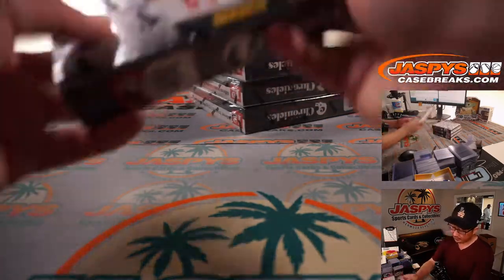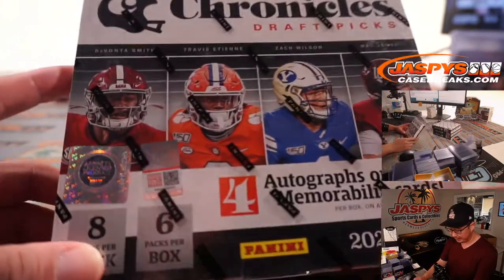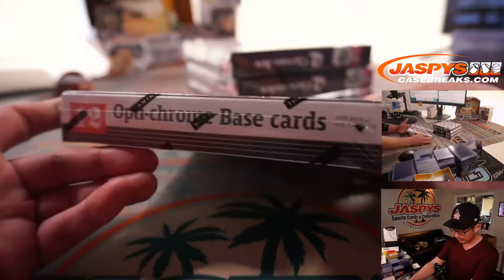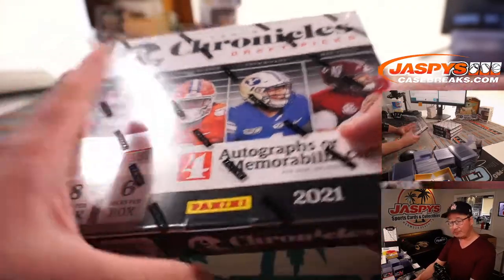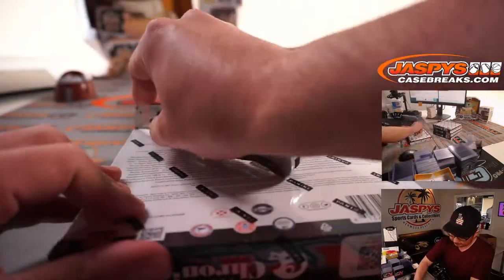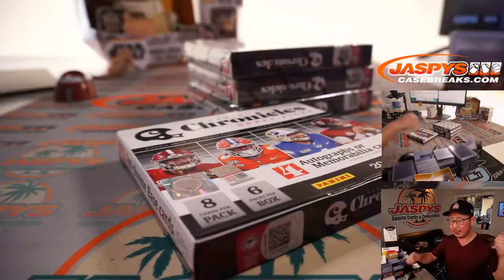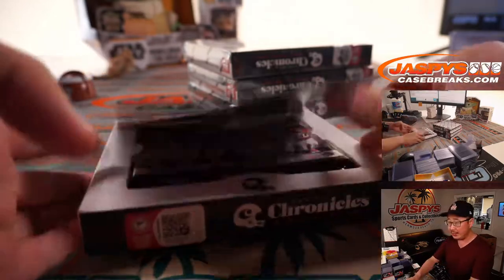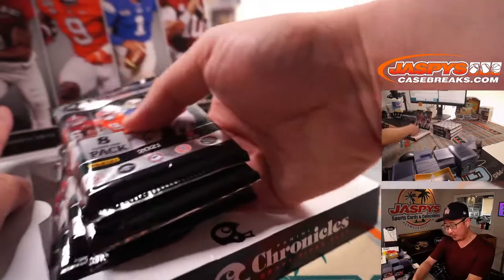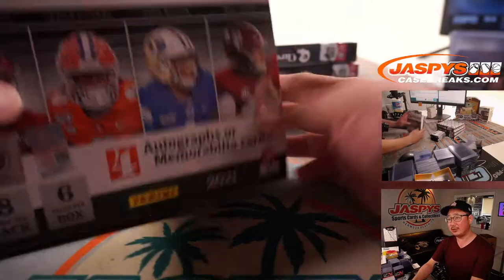Let's see what we've got. Chronicles Draft Picks — four autographs or memorabilia cards per box on average. Obviously here are some of the bigger names: Devonta Smith, Travis Etienne, Zach Wilson, Mac Jones. I'm sure we'll see Trevor Lawrence on a lot of these boxes. A customer is asking — does anyone know in the chat what the first product is that has these players in their pro uniforms? Is it Gold Standard? Origins?